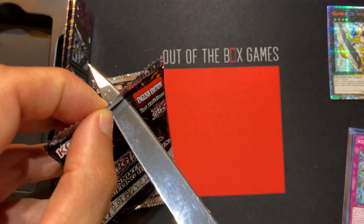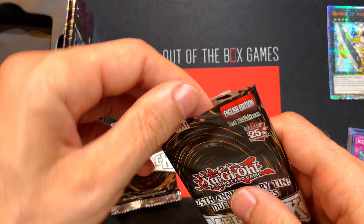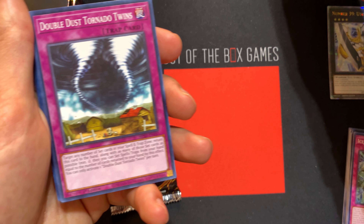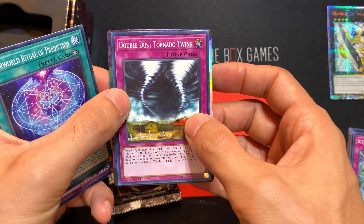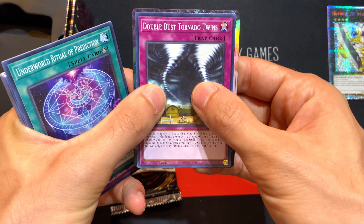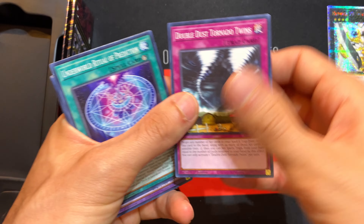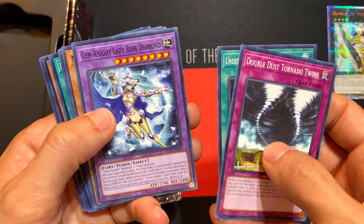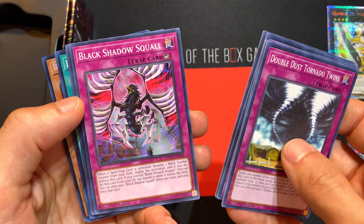If you're not familiar with this TCG, you may notice that the cards are narrow — more narrow than cards like Magic. See, behind that is a Magic card — there's material on both sides. They're more narrow and actually a little bit shorter, maybe a few millimeters. Double Dust, Underworld Ritual, Gem Knight, Melfy Wally, Black Shadow Squall.